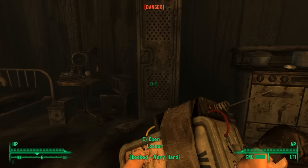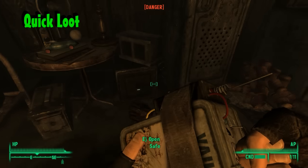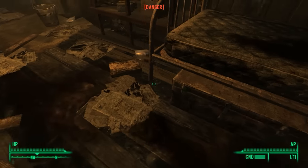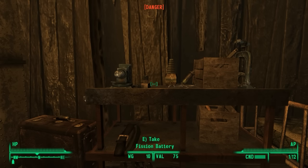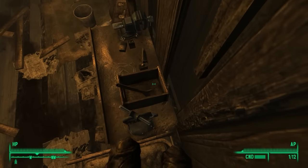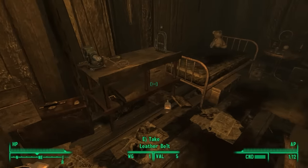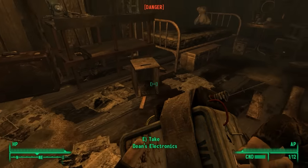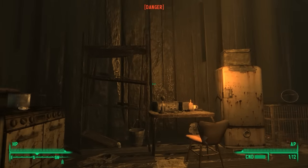The sniper rifle's in this locker. There we go - guns and bullets, pre-war book, bottle cap mine, Keller family transcript. That's one of them - I think I have a total of two now. I don't know if I'm going to go all the way to get the Merv. Would be cool, but it would be a big old waste of mini nukes. It's also a very, very dangerous gun.